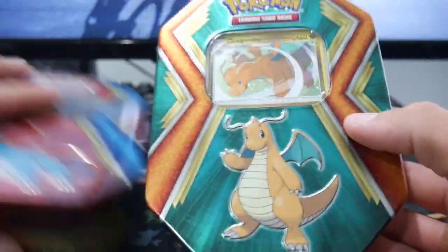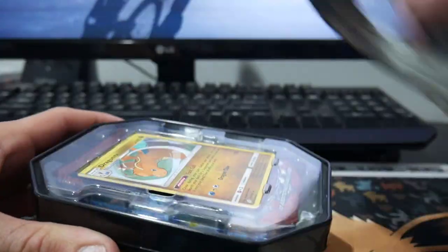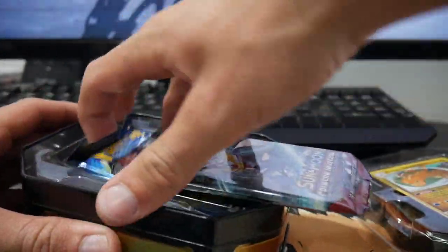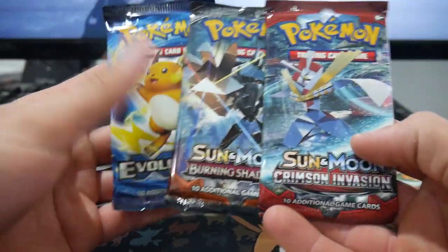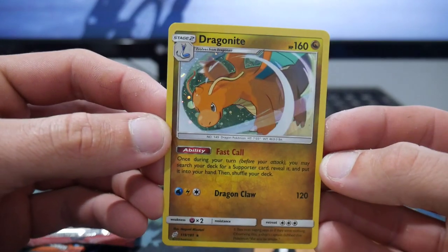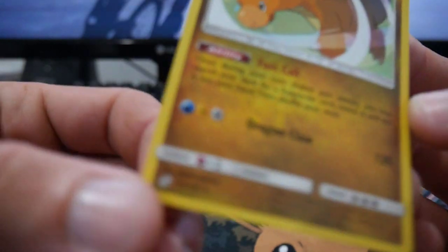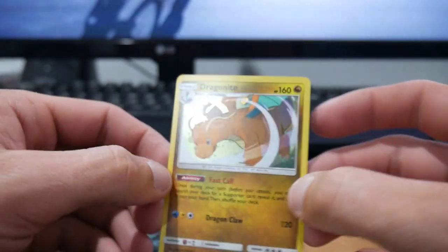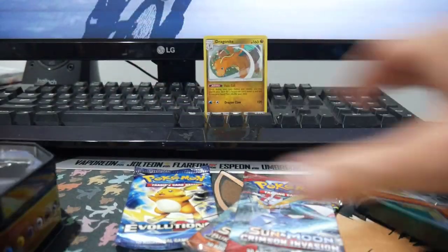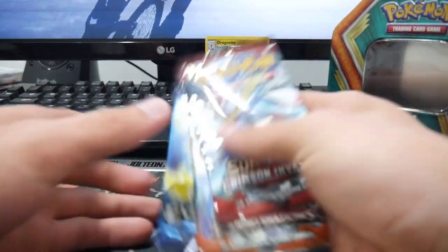It's actually very, very nice — look at that. I do like the colours on this; that's a way better green, a very nice colour. We're going to get straight into this. There is a code card for you guys. We have three packs, same as last time: Crimson Invasion, Burning Shadows, and Evolutions. There's that Dragonite holofoil — it looks pretty decent, no scratching or anything on it. It's got Dragon Claw and it is a rare — let me know what set that is in the comments.